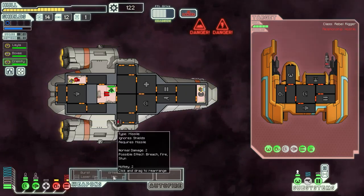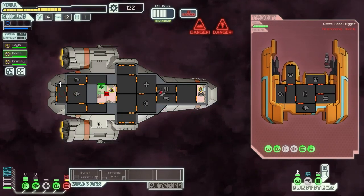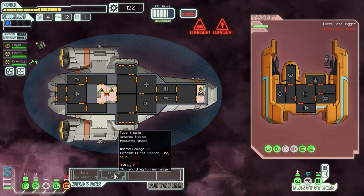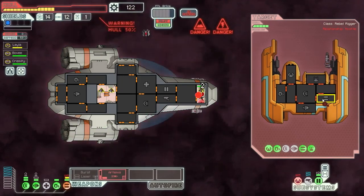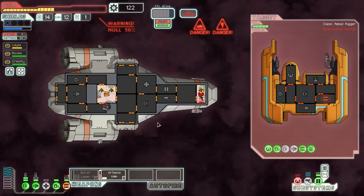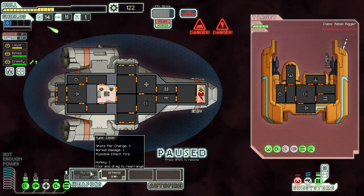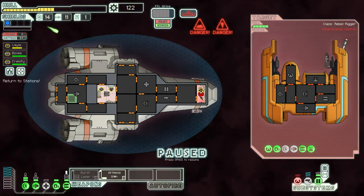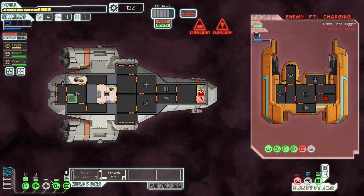We've got the shields up — at least we can defend ourselves now. We need the oxygen back up and the weapons back online as soon as possible. Now they've got their drone back up — that's not good. We've got the oxygen back up. Let's get the Artemis charging — that's slightly faster. We need weapon power as quick as possible. Now we can't dodge either — this is really bad. Let's try and take their weapons down.